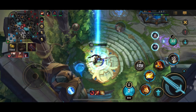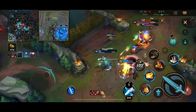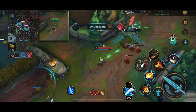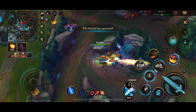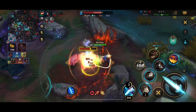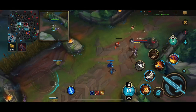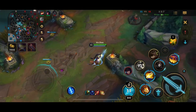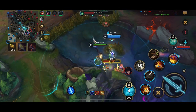Now getting more items. As for the build for Xin Zhao, I usually like to go Black Cleaver into Divine Sunderer and then just go tank after that. I know some people like Lethality on Xin Zhao, but personally I think it depends on your playstyle and how you like to play him. I definitely play Xin Zhao very frontline-like, very bruiser style. I just like to tank for my team because a lot of times teams don't pick tank, especially in solo queue. So a lot of times the jungler has to fill that role. In this case, I'm the only tank on the team.